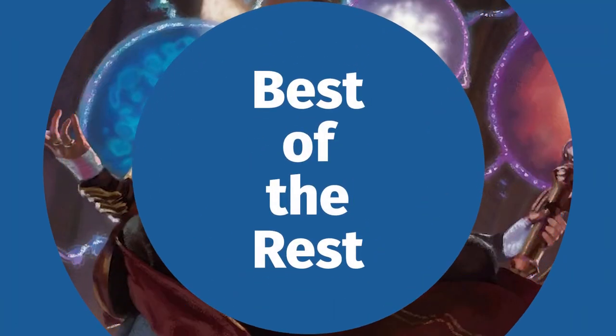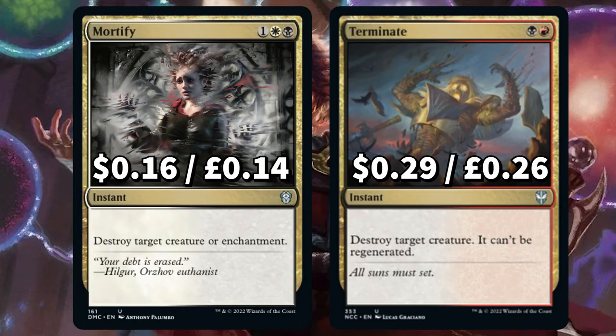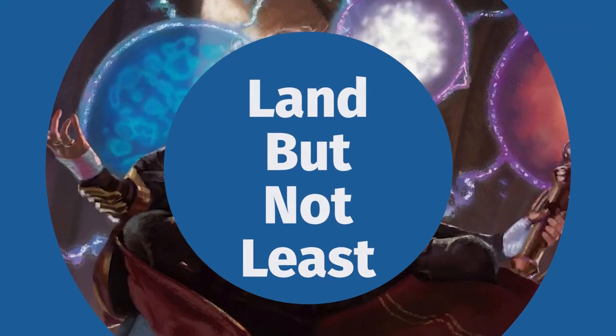As always before we finish up with those lands, we're looking at the best of the rest in this budget brew. First up we have staple removals in Path to Exile, to exile target creature — its controller searches for a basic land, putting it onto the field tapped. And Swords to Plowshares to exile target creature, its controller gains life equal to its power. We have Mortify to destroy target creature or enchantment, and Terminate to destroy target creature. And Sylvan Reclamation to exile up to two target artifacts and or enchantments, importantly with that land cycling option if we need it.